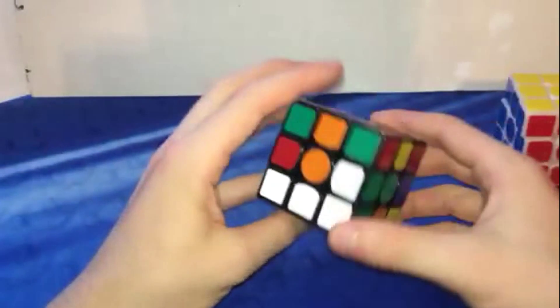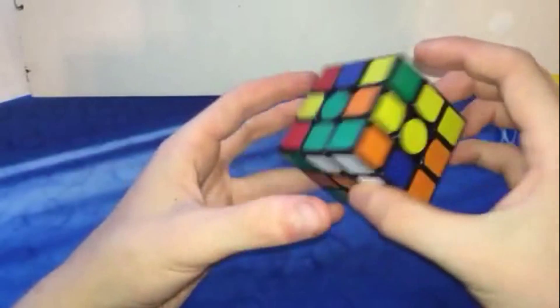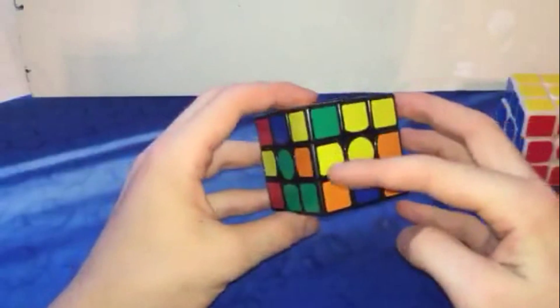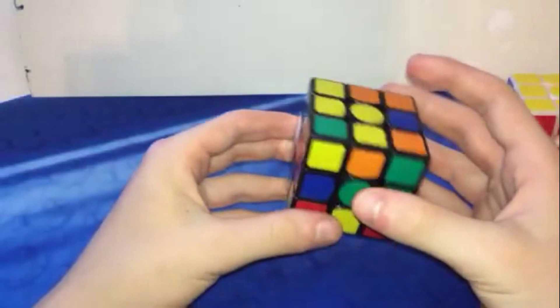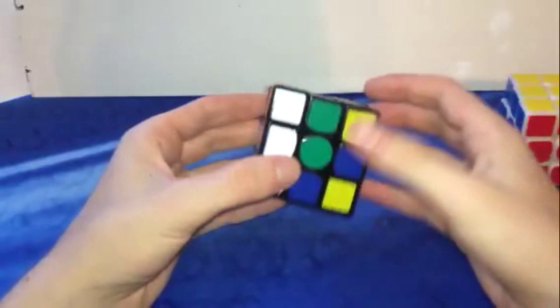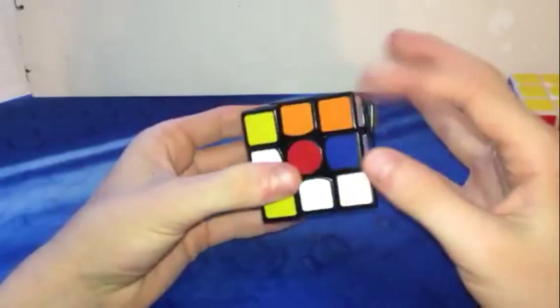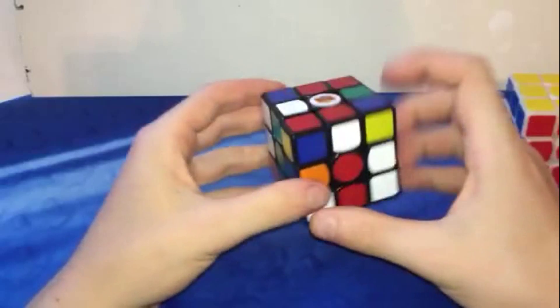Last one. It looks like we'll be doing yellow here because these are both already good to go. And then we have this blue one right here and this red one. So what we're going to do is turn it this way and put the red up right here like this, and then D2. I would do that in the bottom anyways, but I think it's just a better view on the top.